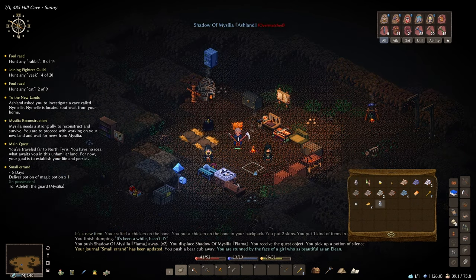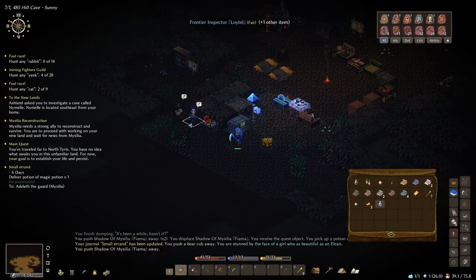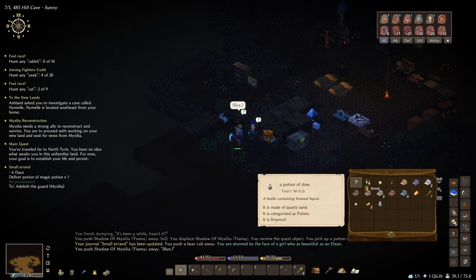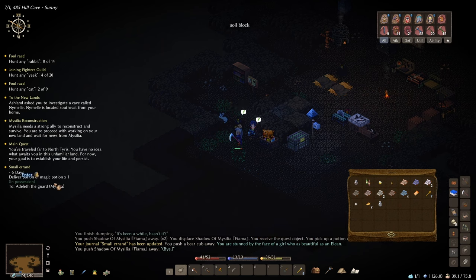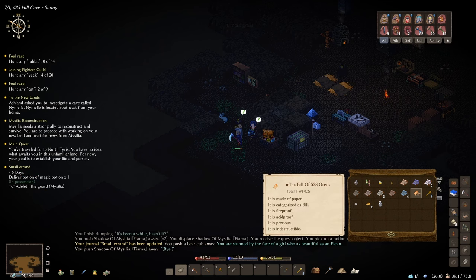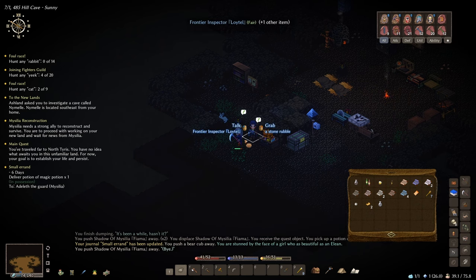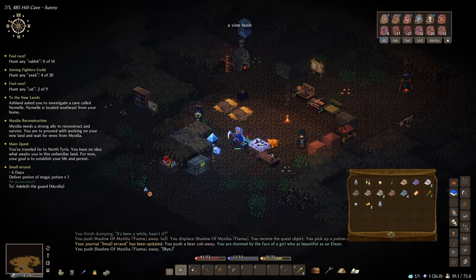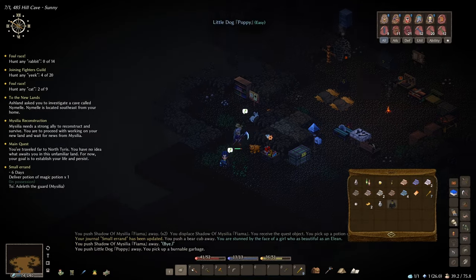Let's go find Poppy. There he is — let's speak to him. I've got a potion of silence there. Deliver a magic potion to Missilia. I've got six days to get there, and I've got to go down there to pay my tax bill anyway, so we might as well take that. Let's speak to Lytle — he's the foul race. He wants me to kill 14 rabbits. What a sicko. There's a rabbit right there — here we go, we'll start this.